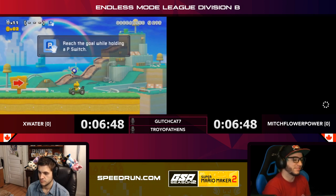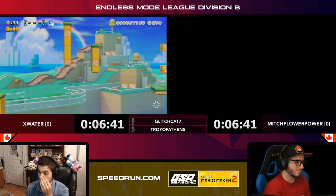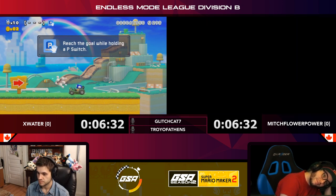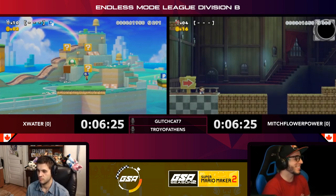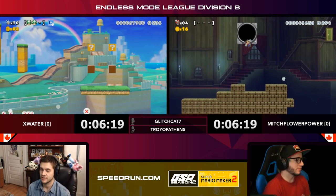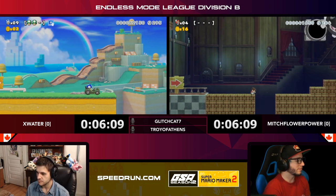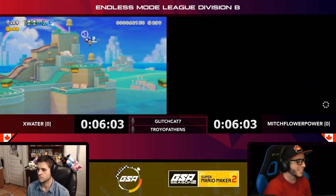X Water bailing on that level — he did what he thought he could and it wasn't enough. Both of them dealing with some harder levels now. That's actually a cool intro for that level — X Water gets in the car and then bails out for the wall jump. That was just a mistimed input; he was trying to land on top of the block and jump off it but was a little bit to the side, so he accidentally wall-kicked himself.